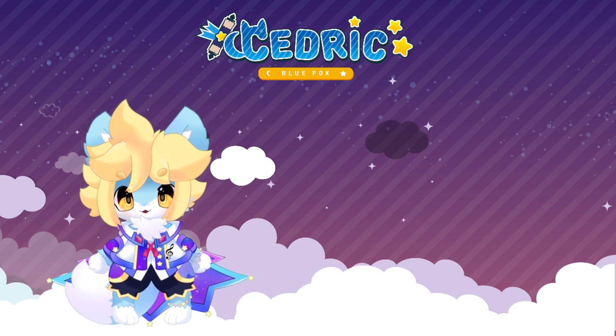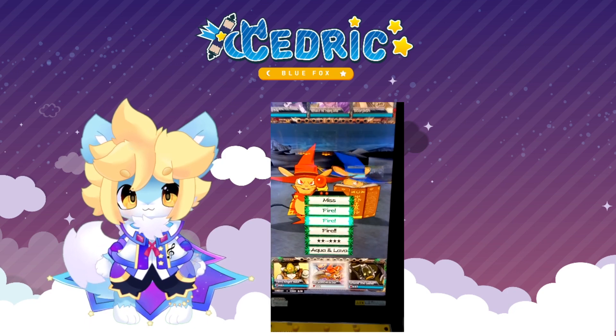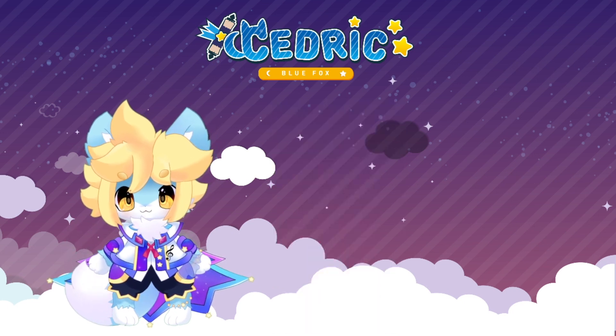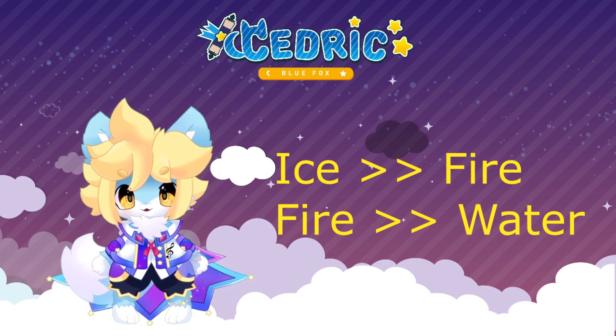Now let's start with their moves. First are their basic single target magic attacks, which are ice and fire. They came from their pre-evolution, but can have up to 3 exclamation point powers. Remember that ice deals more damage to fire types, while fire deals more damage on water types.